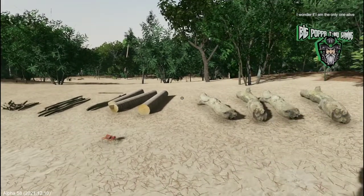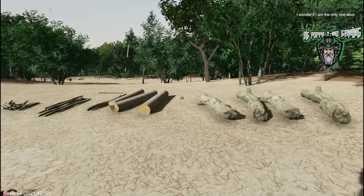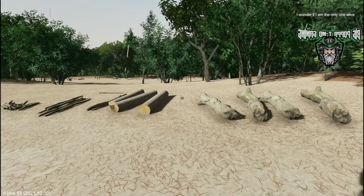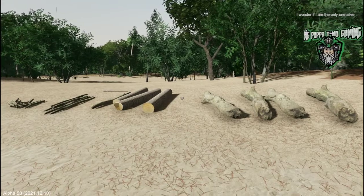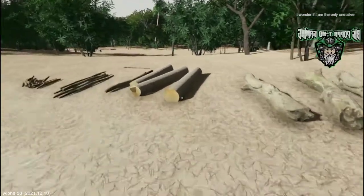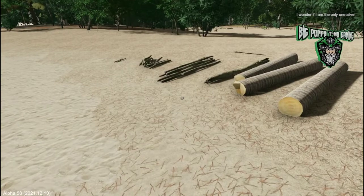Hi guys, BigPapaTemo here. We're back with another tutorial. This time we're going to go over how to make a canoe and how to pilot it. It is one of the earliest things that you can do in the game and it is super useful for getting to other islands. So we're going to go ahead and get right to it.